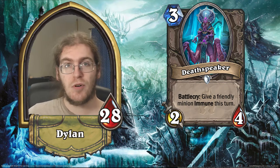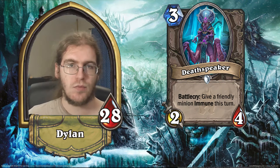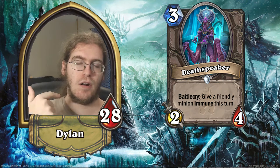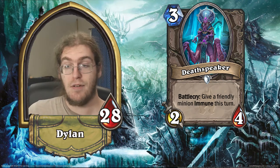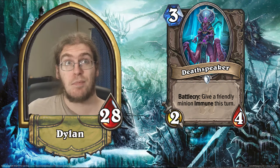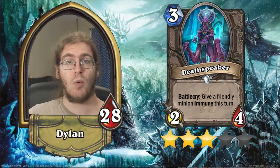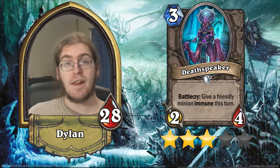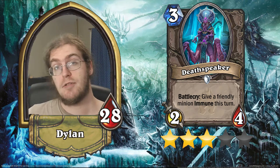What you're going to see a lot is you play this on a 2/3 or a 3/2, bounce it into something, and it basically reads: 'battlecry, a friendly minion can't be attacked this turn, destroy an enemy minion.' That's pretty good. As a result, I'm going to give it three stars. I don't think there are a lot of decks that want that sort of weird tempo-value thing on such a non-aggressive body, but hypothetically if tempo decks become much more prominent, there could be a place for Deathspeaker in those decks.